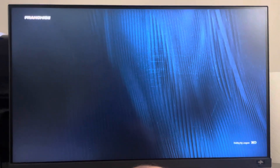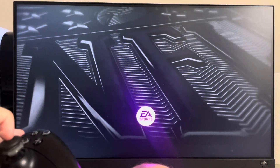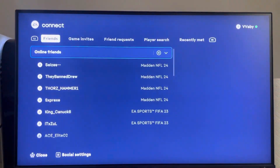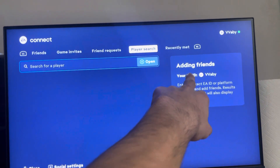You want to click the R3 button — sorry, these menus are so slow. Click the R3 button like that, then just type in your friend and add them. If they're on Xbox, there's your ID, so just get a person, tell them your ID, and add them right there.